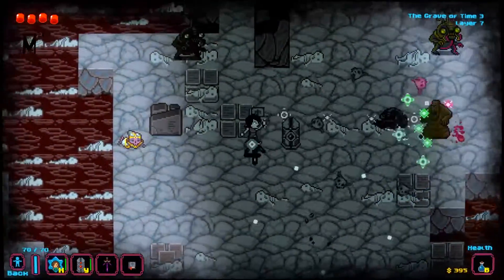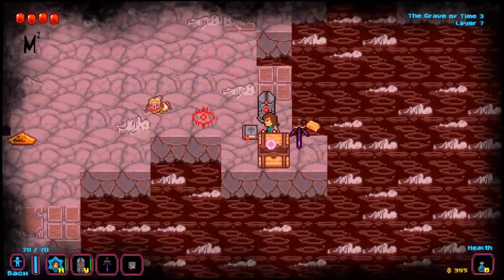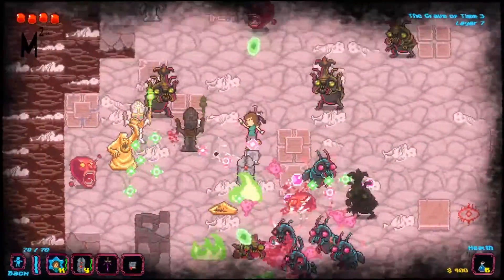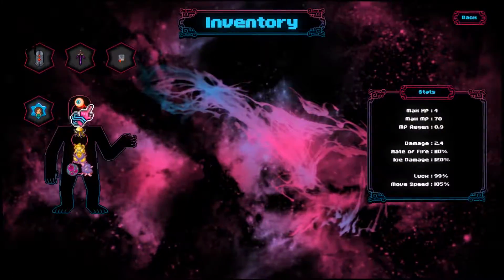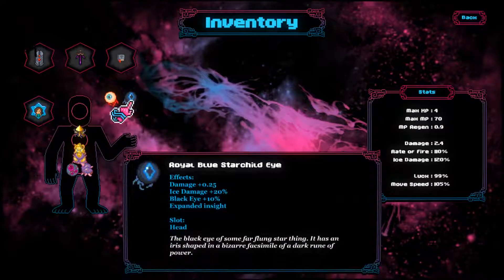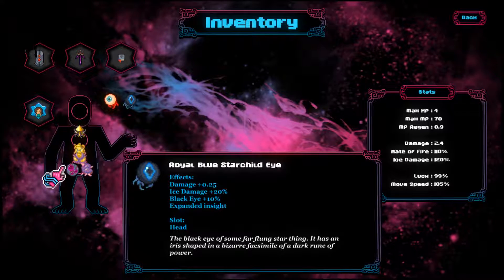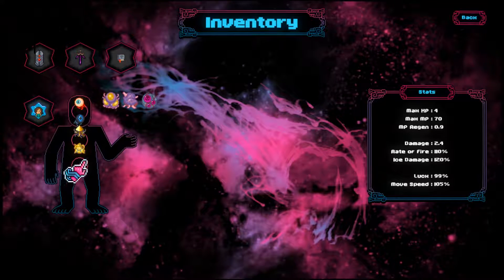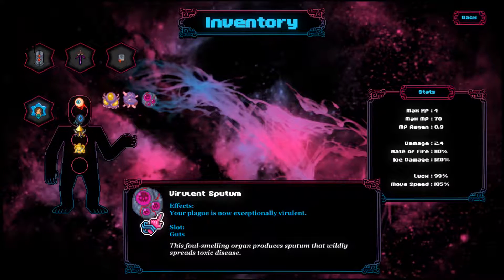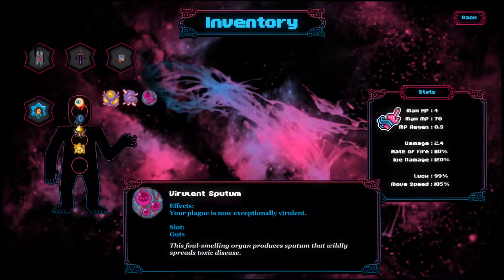What elite monsters do is drop a permanent upgrade — basically like the organs we see here. I've got an organ which is like an eye, and it gives damage plus 10 percent. This one's got damage plus 0.25, ice damage plus 20, expanded inside, and so on. I'm still not sure what something like 'expanded inside' does, but there's quite a variety of these upgrades.